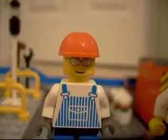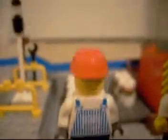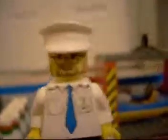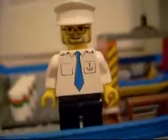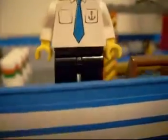Let me show the minifigures first. The first minifigure has glasses and is wearing a construction helmet and overalls — he drives the transport truck. The captain has facial hair and a white hat, some glasses, a blue tie, an anchor on his pocket, and black pants.